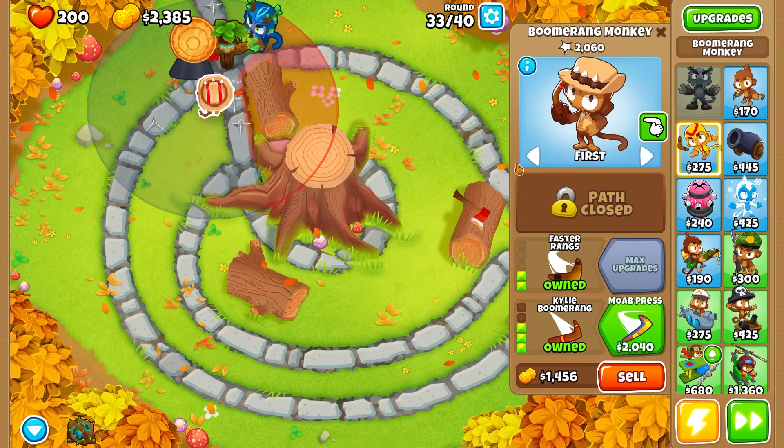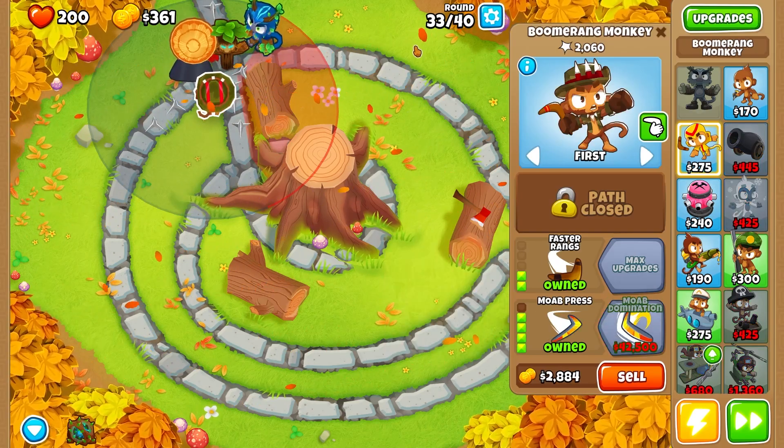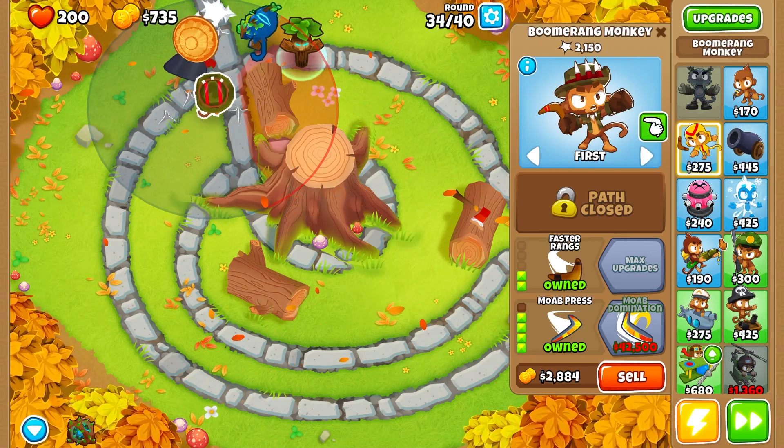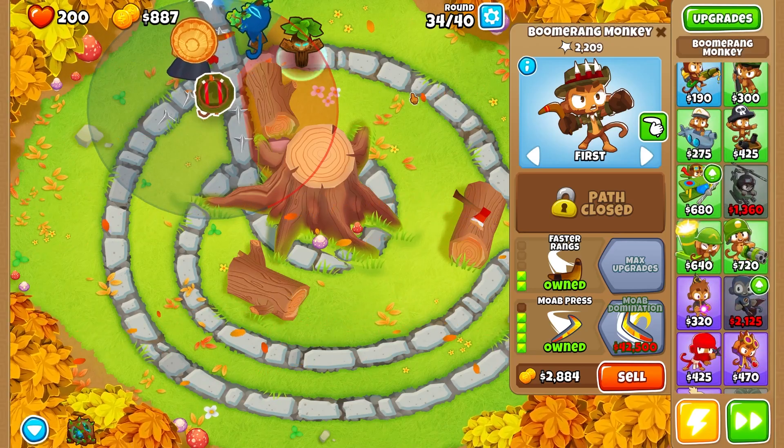Then we're going to use Moab Press. That will push the balloon a little farther back on round 40 and we should be good. At this point you can use Smersh on any monkey to level them up. This should clear everything out.